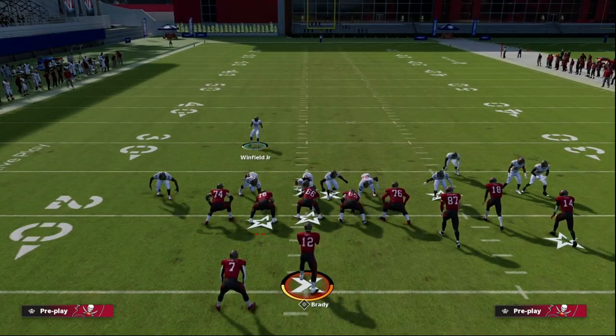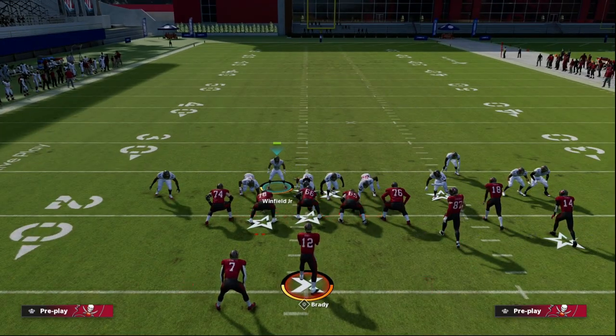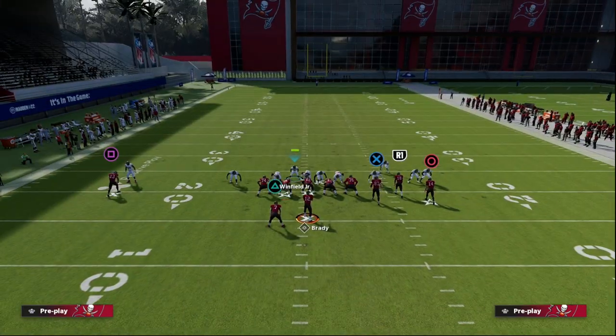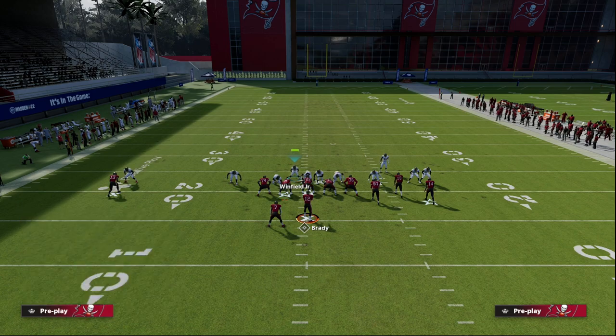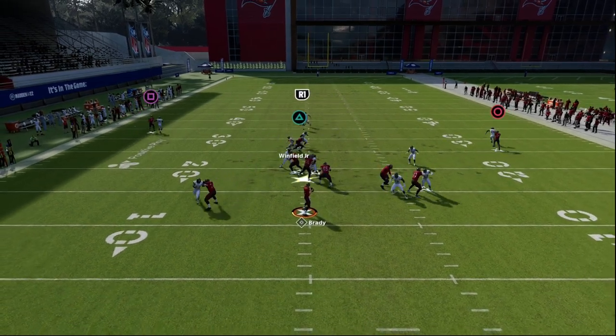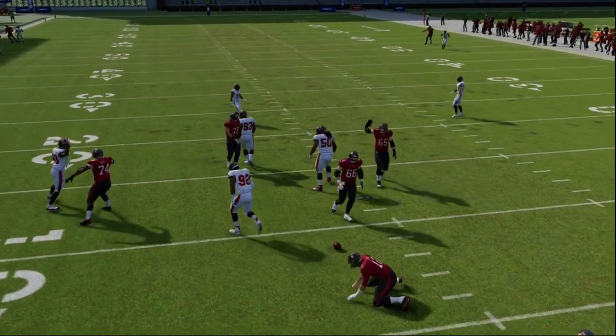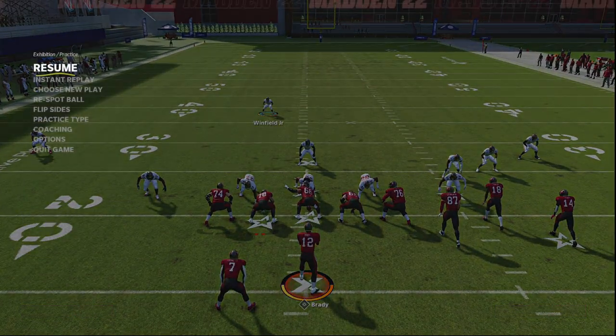The problem in Madden 22 is what if they block a tight end? If they block a tight end, this blitz is going to get pretty much picked up, and the five-man version gets picked up. I love to blitz with my user too — and what you'll see is the blitz gets picked up. It's not like everything's open; you don't get a really fast shed, but you do see how this works.